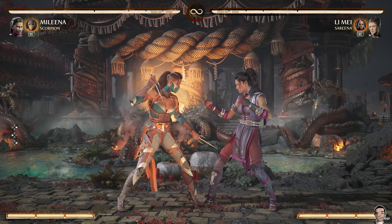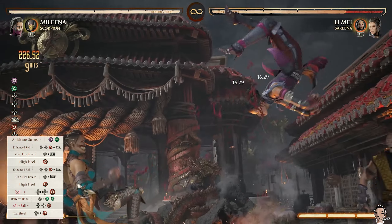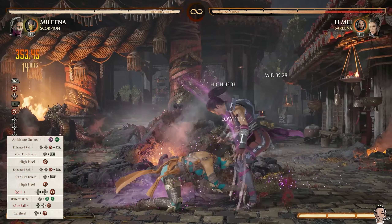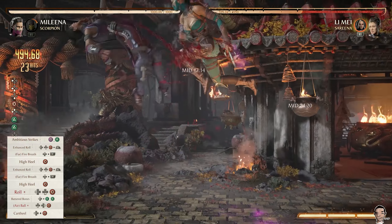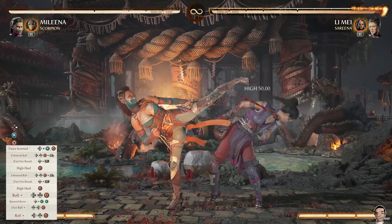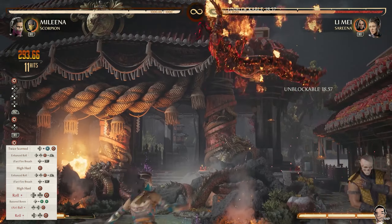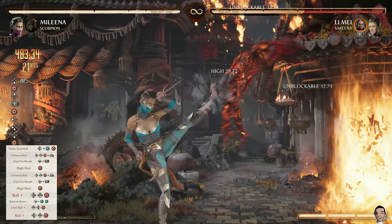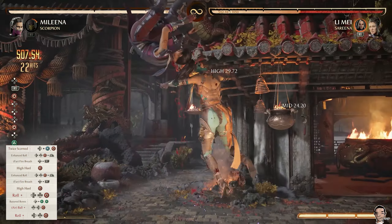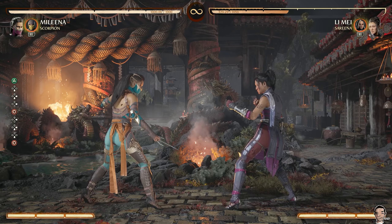Let's get into the two-bar, two cameo scenario. Now you're looking in the 57-58% range for spending quite a bit of resources. However, this is a good way to kind of close games out.